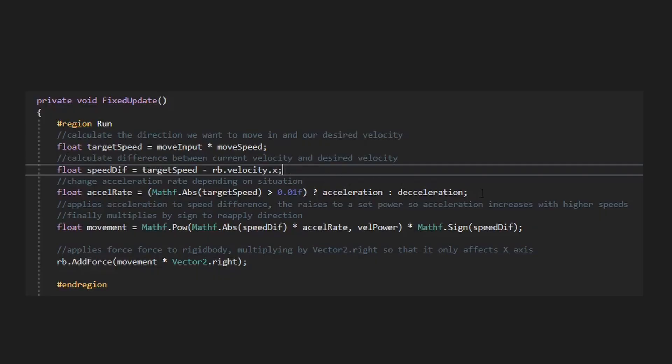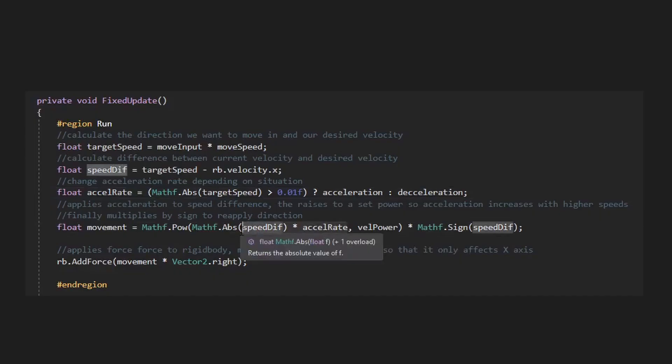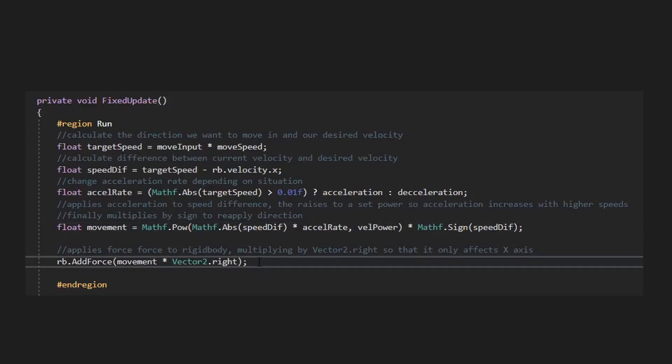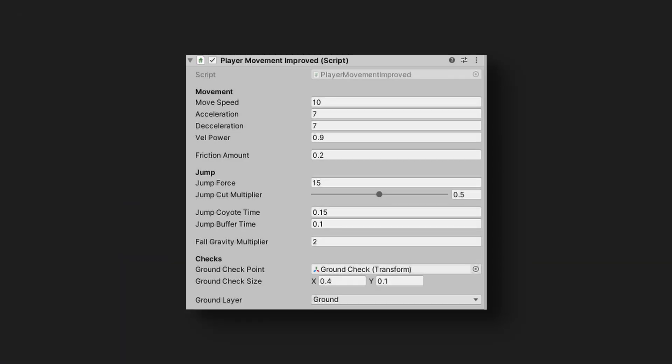Next, we multiply this difference by either an acceleration or deceleration value, so we can control how much force we want to apply to change our speed. After, we can raise it to a set power to further help the acceleration feel responsive and happen smoothly, before multiplying it by the sign to preserve the player's direction. Finally, we can apply this force using rigidbody.AddForce, multiplying it by Vector2.right so we only affect the x-axis. That's the bulk of our movement done. This is a great system for acceleration in loads of genres and is really flexible to tweak to your own preferences.